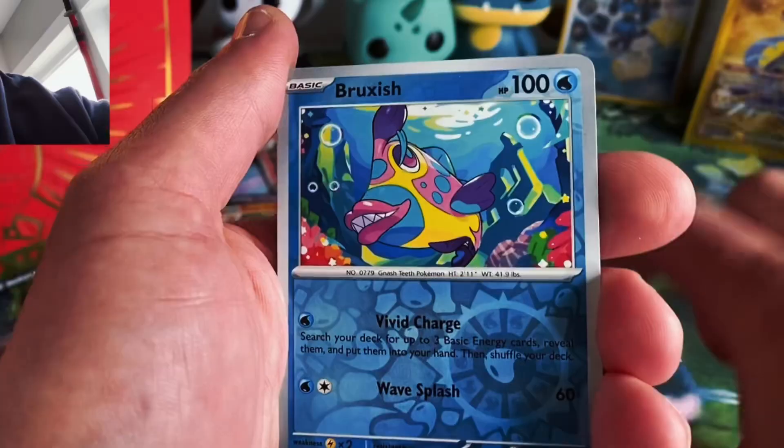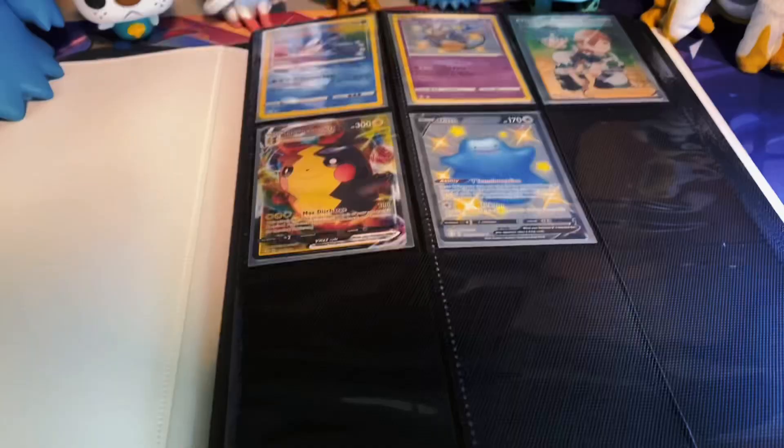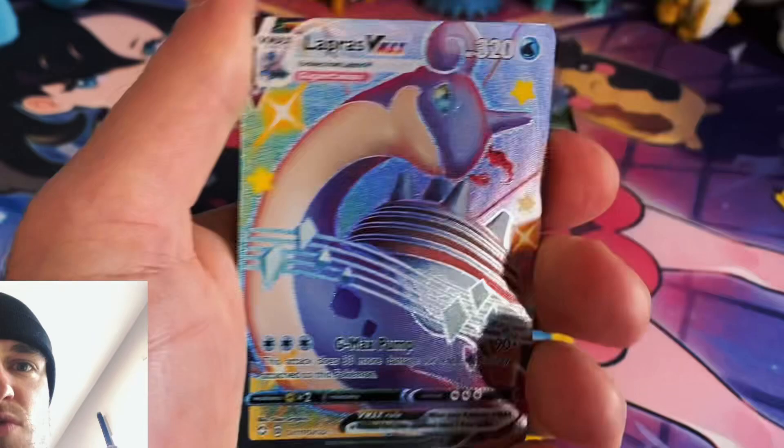Now we move into a Katie full art trainer from Scarlet and Violet, Iron Treads EX. We move on to a Ditto V from a Shining Fates collection box, and also a Lapras VMAX from a Shining Fates collection box.